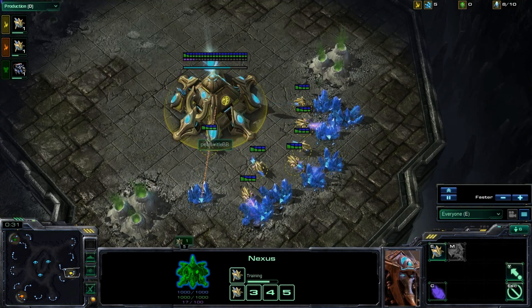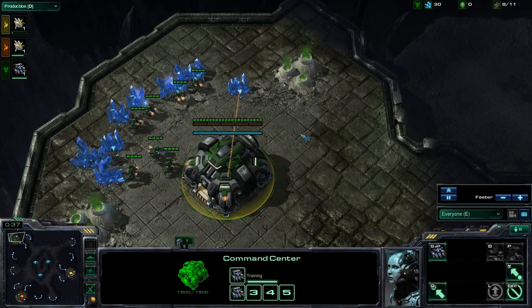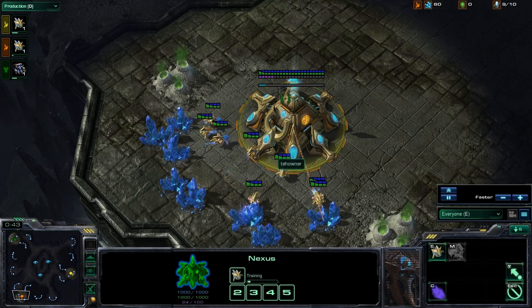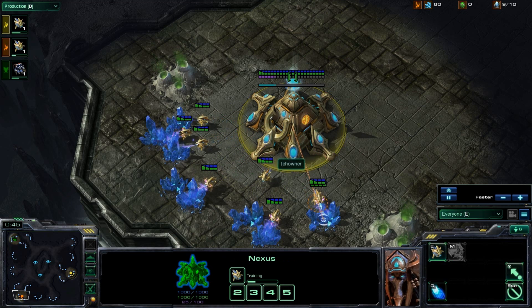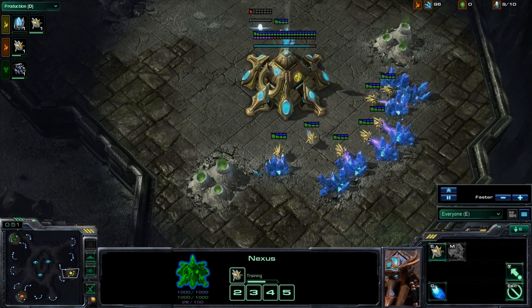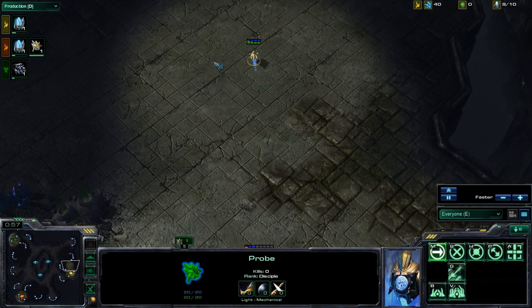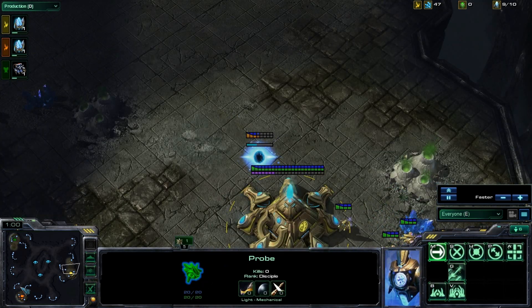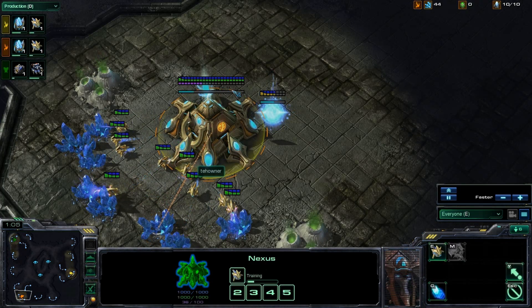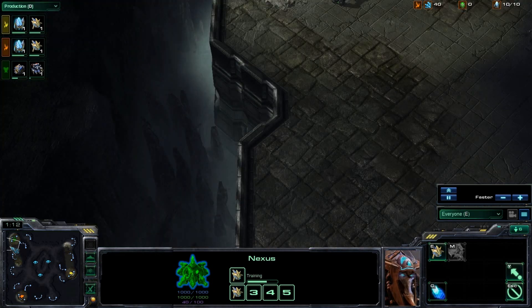So if you don't know the leagues and stuff, I'm Top Diamond, Dead Donuts is also Top Diamond, and Tayowner is like Top 25 Gold. So he's a little bit lower than us, so we made a handicap — not an in-game handicap — but a rule that we're not allowed to attack Tayowner's base with anything more than one unit until we kill our opponent.